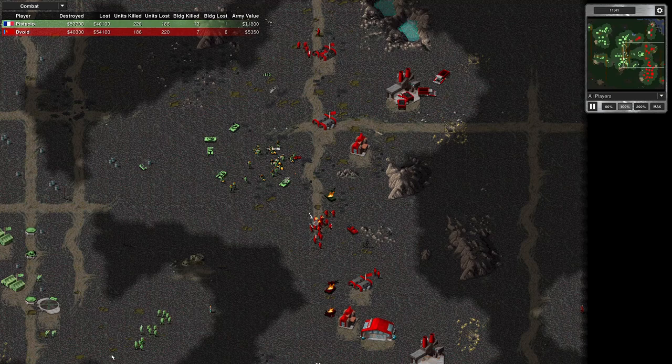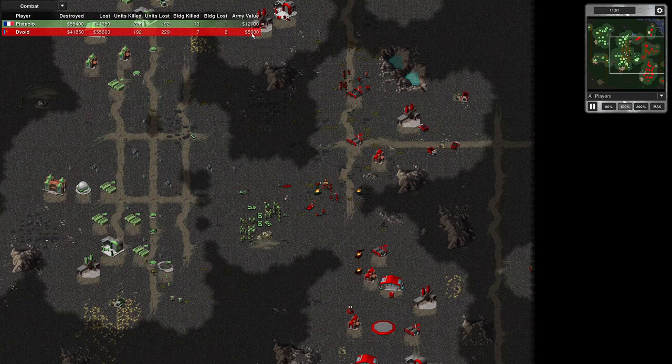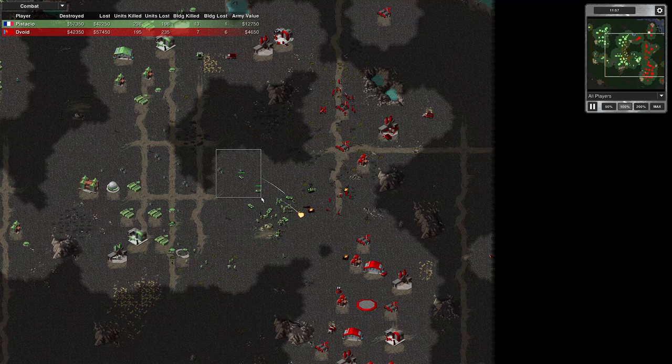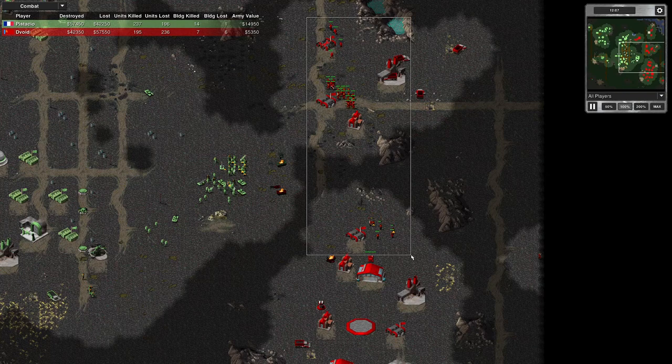He was right to back away from that, because it would have been a bad situation. And now he's bringing in tech. That's bad. I'm at 5,000, he's at 12,000 army value. These artillery pieces — that's bad. I was just managing to hold him off after a couple of serious mistakes, but the artillery — that's no good. And now we've got a helicopter — he's secured the map.